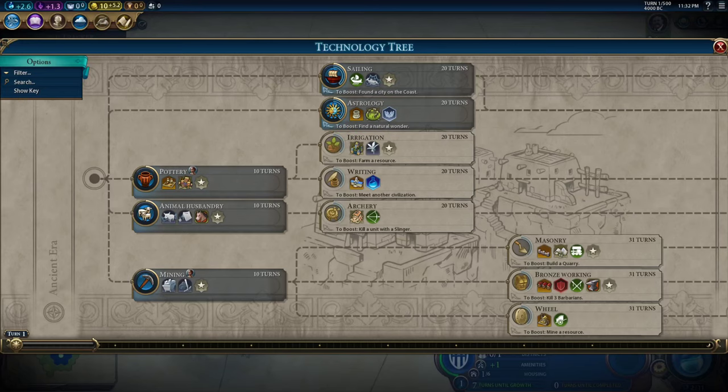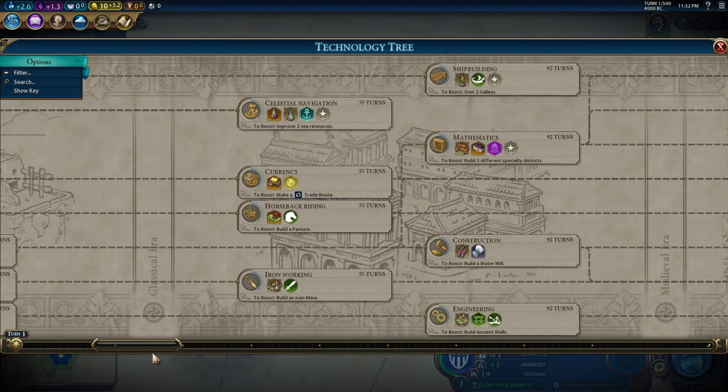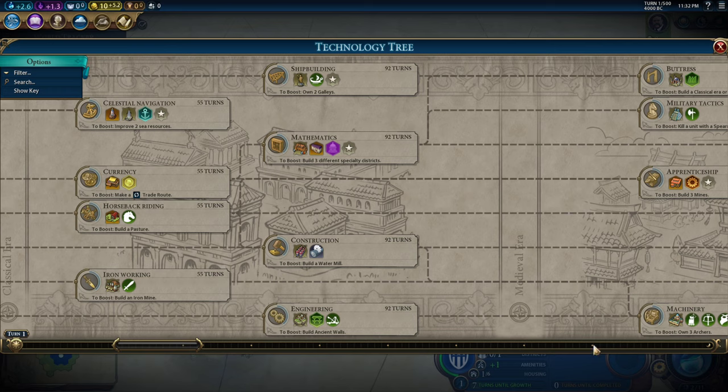Hello, and welcome to a detailed explanation of all of the techs from the ancient and classical era for Civ VI Gathering Storm and the New Frontier Pass. I'll be cutting off at the medieval era, I won't get too far beyond that.